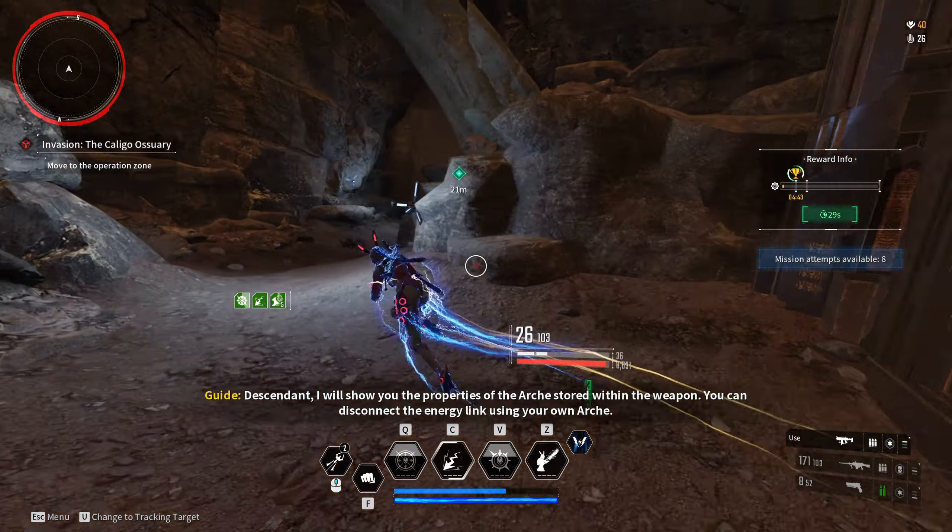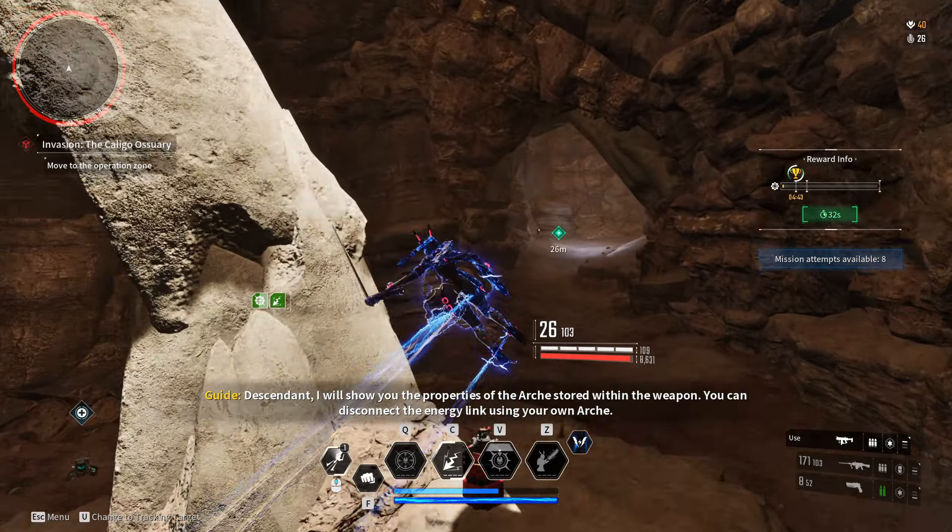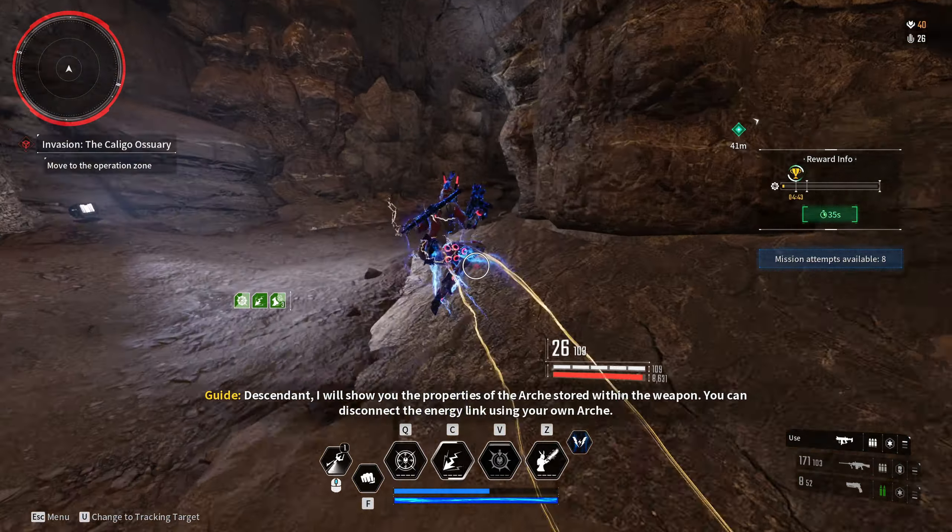Descendant, I will show you the properties of the Arcade stored within the weapon. You can disconnect the energy link using your own Arcade.